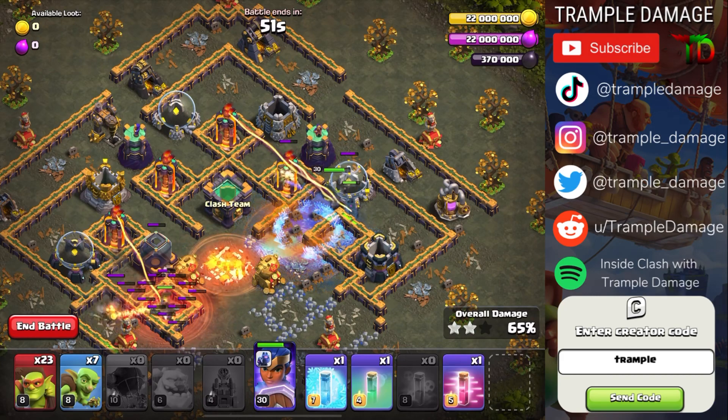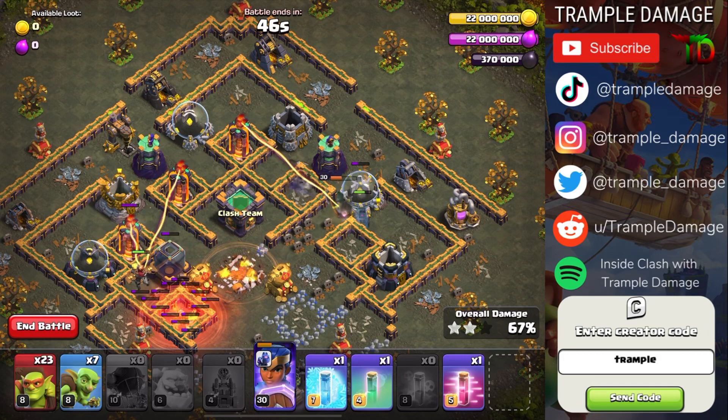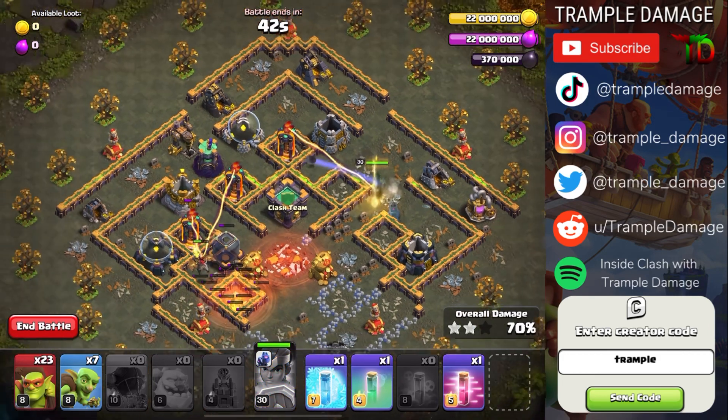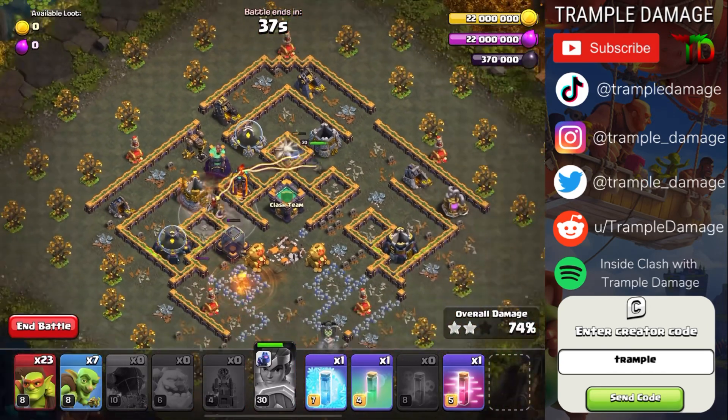The Royal Champion takes out the Inferno Tower and the Wizard Tower — this one may have already taken some damage from a Rocket Balloon. Once the Royal Champion takes out that Wizard Tower, trigger her Seeking Shield and it will damage the other three Inferno Towers. Sometimes that Wizard Tower goes down but it doesn't always.